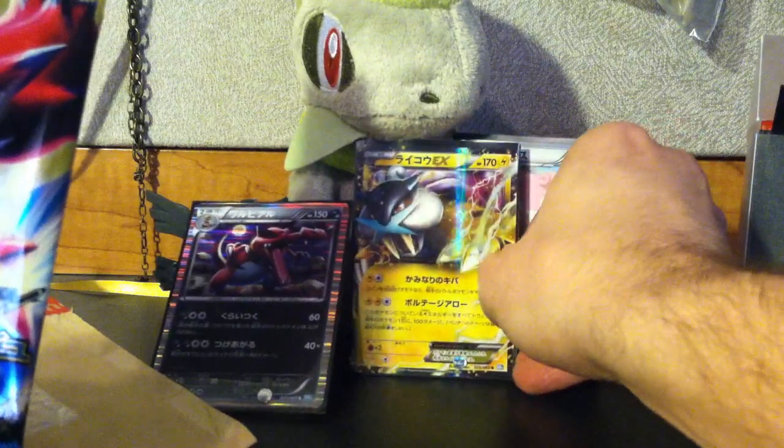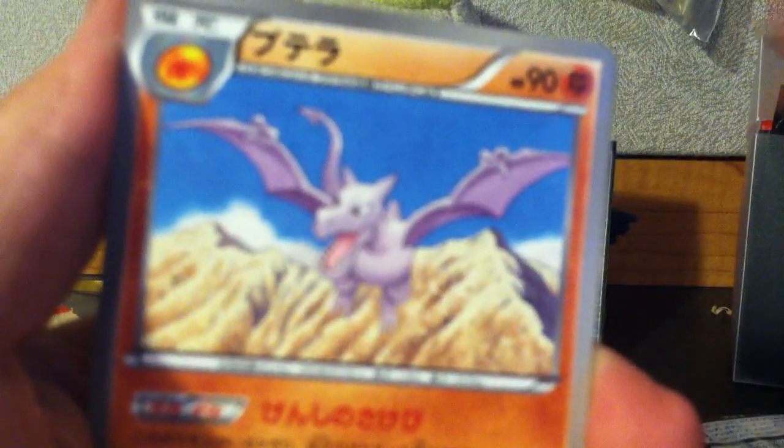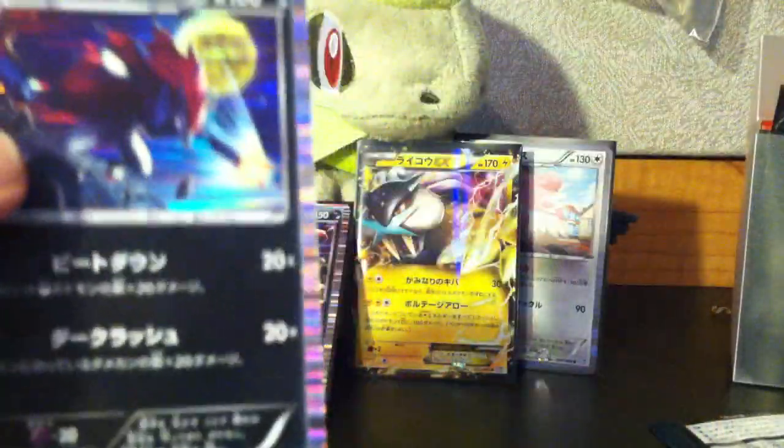And our last pack here. We have a Krokorok, a Ducklett, a Chansey, an Aerodactyl, and our last card is a Zoroark Holo! That is amazing — a holo out of every pack! One EX and three holos. That is great.